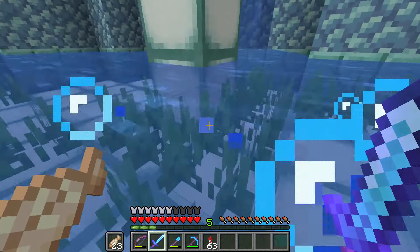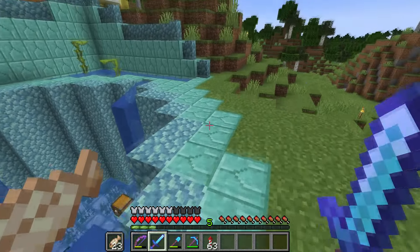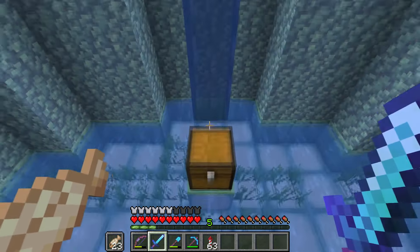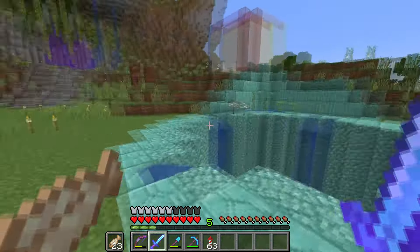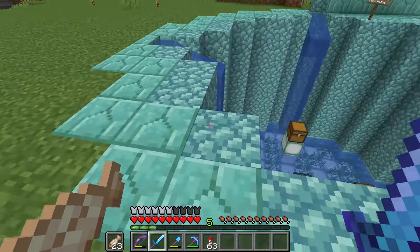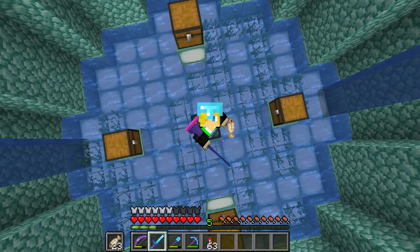I'm basing this off of what Justin did in one season with his prismarine shop. I'm kind of close to his prices — slightly under — but I think this is actually a good price point to start our shop with. I put right over here 'Atlantis Enterprises,' because our build is going to be pretty much Atlantis. All of our shops will be called Atlantis Enterprises with what each one sells underneath. I am in love with the shop — it is looking good. We will get some axolotls very soon. As always, stay crafty.